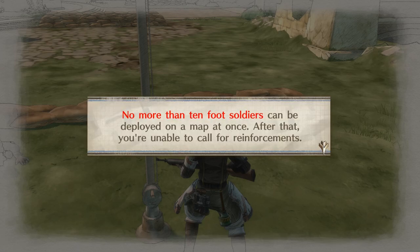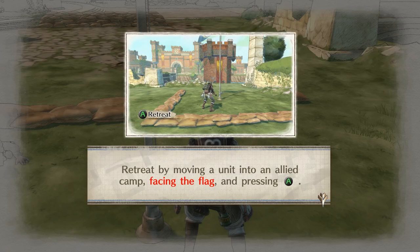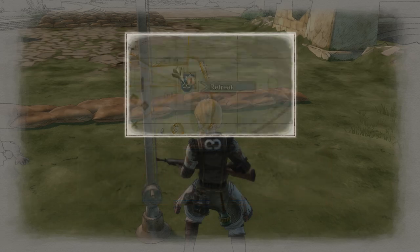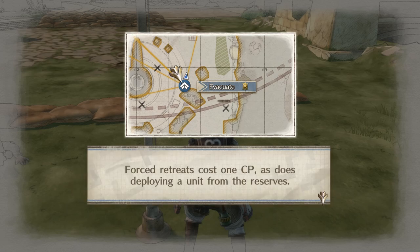Tutorial — Retreating. No more than 10 foot soldiers can be deployed on a map at once; after that, you're unable to call for reinforcements. You can substitute out currently deployed units for reserve units. Retreat by moving a unit into an allied camp facing the flag and pressing A. You can also press Y in command mode to retreat while a unit is in the camp — this method does not cost any CP. A unit outside of a camp can still be sent to the reserves by pressing Y for a forced retreat, which costs 1 CP.